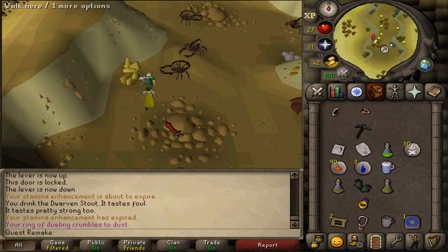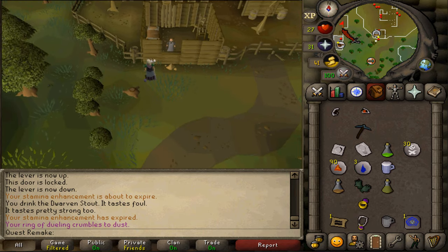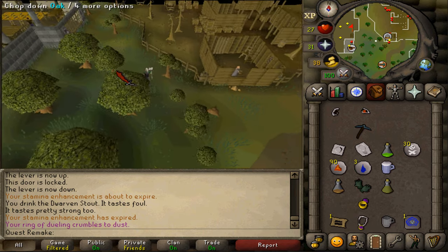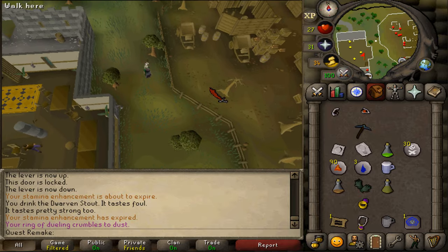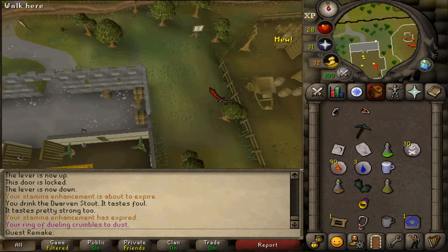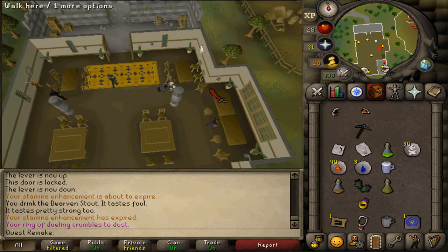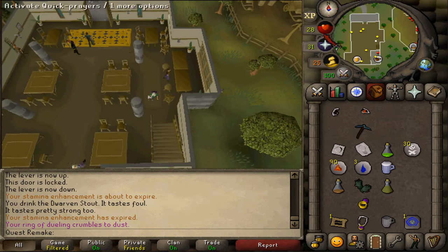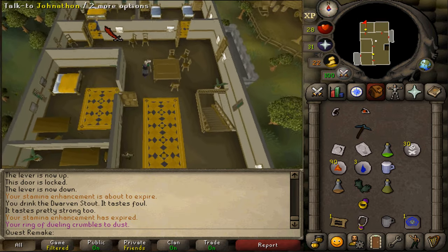After speaking to him, let's make our way to the Lumberyard and just west of the Lumberyard, you should find a big inn called the Jolly Boar Inn. Let's click on the staircase in the south-eastern corner to go upstairs. Once you are on the second floor, go to the north-western corner and you should find Jonathan inside that room.